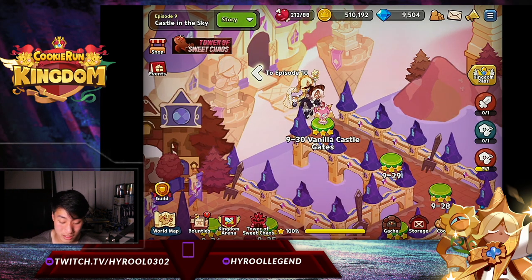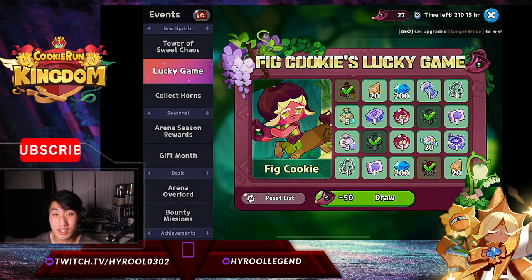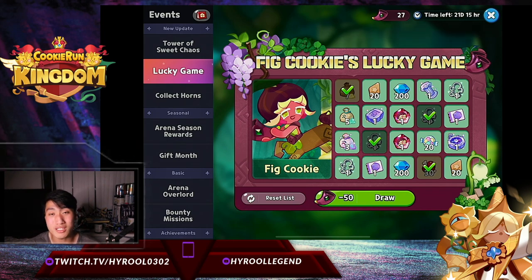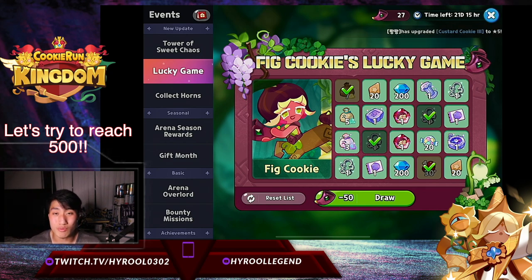That's going to be it for this video. The lucky game is getting better and the developers are giving us more horns to play with, but my luck for this lucky game just isn't it. I had to use over 2000 horns to get two copies of fig cookie. I hope your luck is better than mine and you were able to pull fig cookie with just a few hundred horns. Thanks for watching — please hit the subscribe and like buttons. I'm really close to 400 subscribers at the time of this recording. Let's aim for 500, and I'll do another giveaway at 500 subs — stay tuned for that. Thanks for watching and I'll see you guys next time!